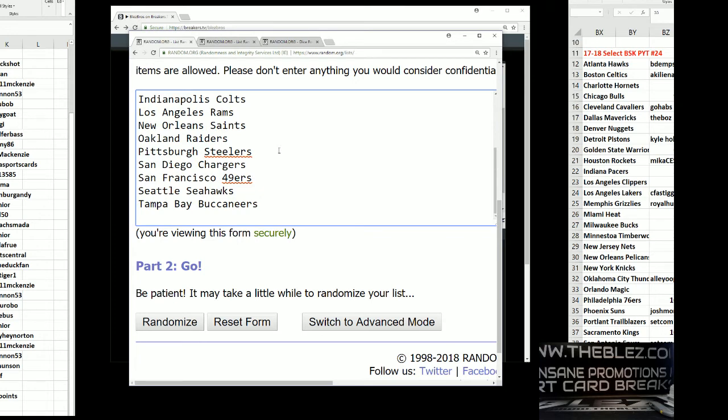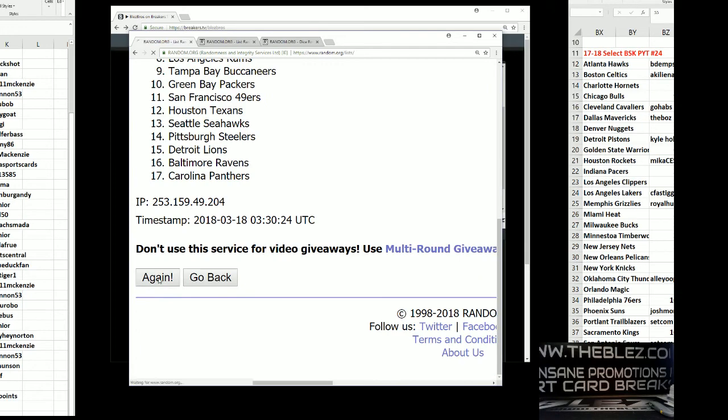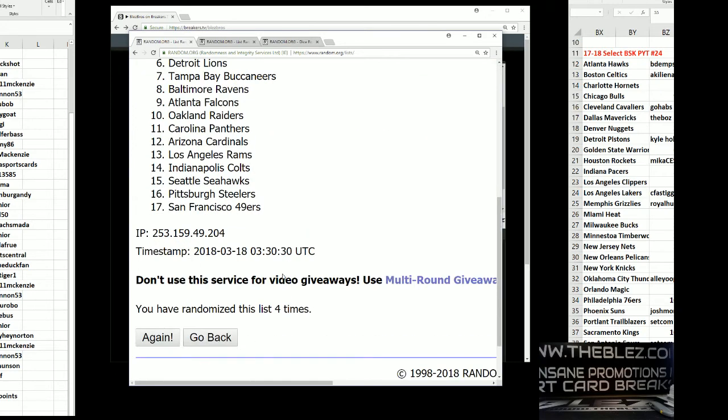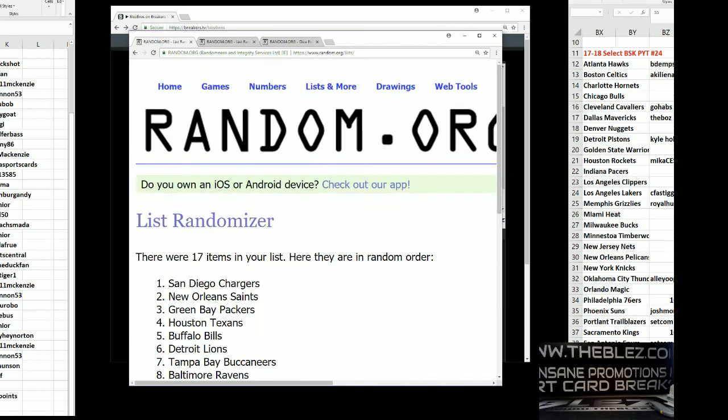Now let's do the hit list. The Cowboys were already off and the Redskins were already off. Four times for hit list — top two after four rolls will receive two free teams in box number four of the five-box break of Preferred 2016 Football. One, two, three, fourth and final — the Chargers, four times. That's going to be Junior. Junior and the Saints — that's True Duck.